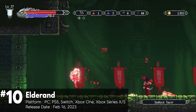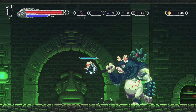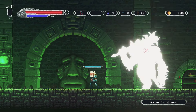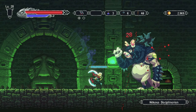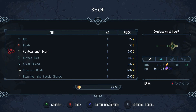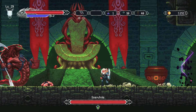Eldoran is a 2D action platformer set in a world inspired by H.P. Lovecraft's cosmic horror themes, combining Cthulhu mythos with classic Metroidvania elements. Offering a connected world, challenging bosses, and unlockable paths, players control an unnamed mercenary who must battle through various biomes, uncovering the story through notes and item descriptions. The game features a wide selection of weapons across three categories: melee, bows, and magic.